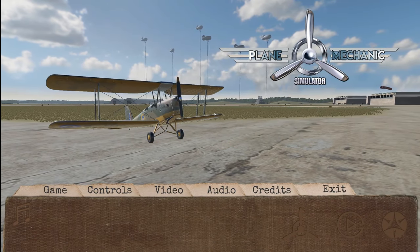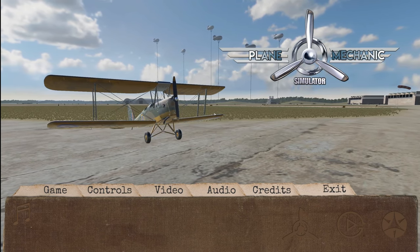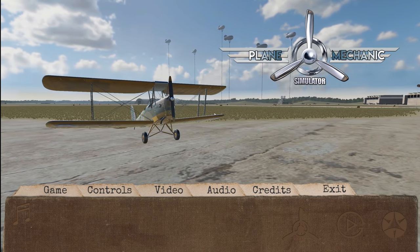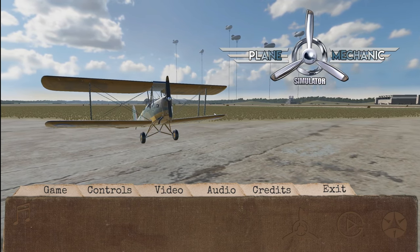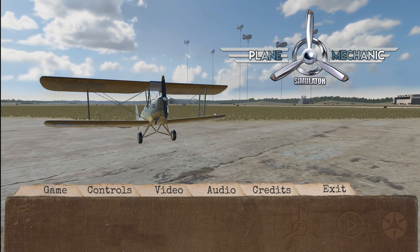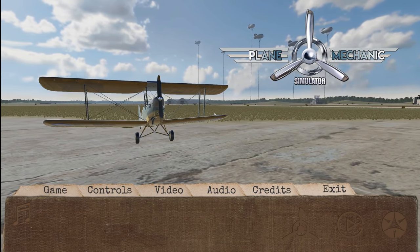Hello there gaming fans and welcome to the very first episode of Plane Mechanic Simulator. This game was released today, February 13th, 2019. It was developed by Disaster Studio and published by Movie Games SA as well as Playway SA. You can pick it up on the Steam store for about $10.99 during its initial phase. Each plane has like hundreds of parts.